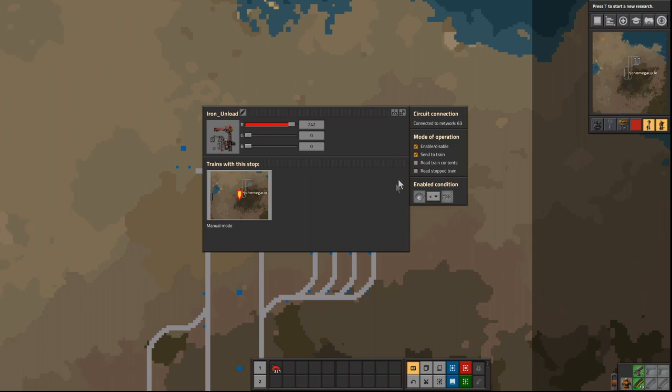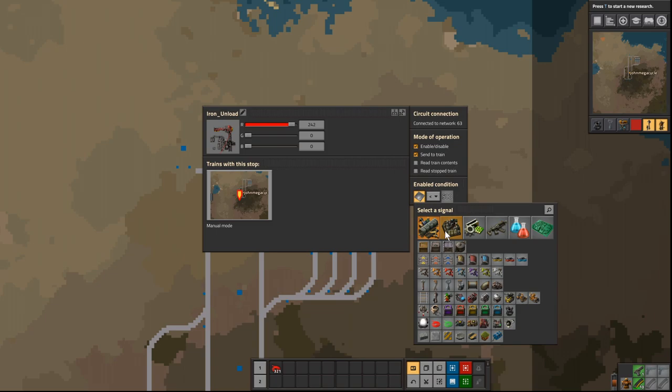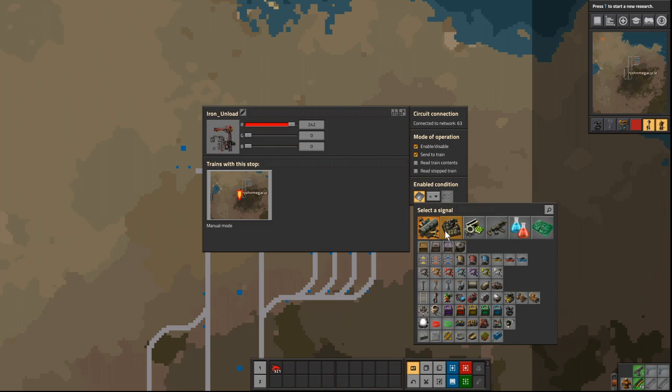You can do what I'm explaining with a ton of circuit networking and logic, but I wanted the simplest conceptual idea. Spanning out, we see four iron unload stations named exactly the same. If a station is disabled it'll show red — let me change the condition so you can see it's now in red, meaning this station is not accepting any trains. I want the train to hit all four of them eventually.